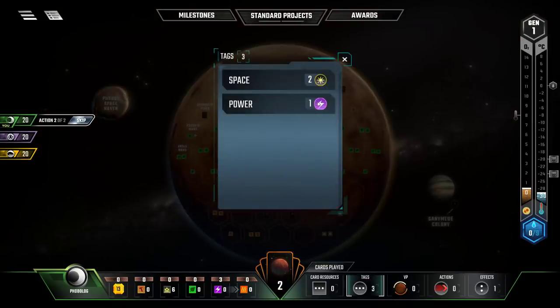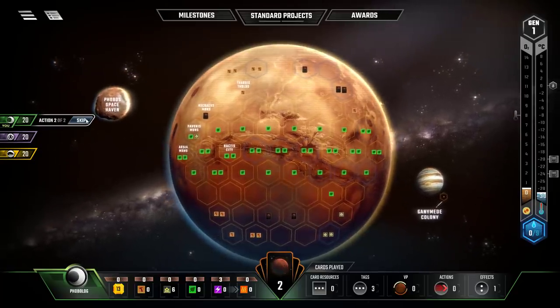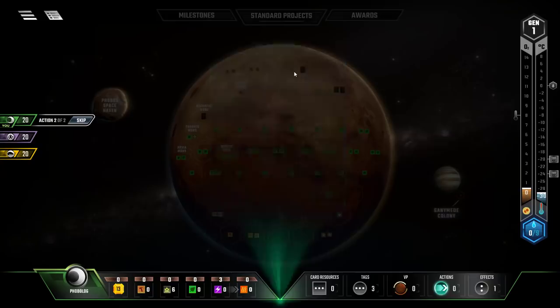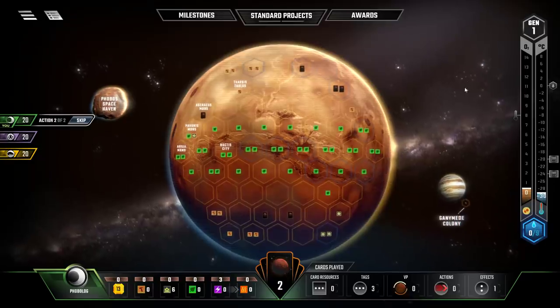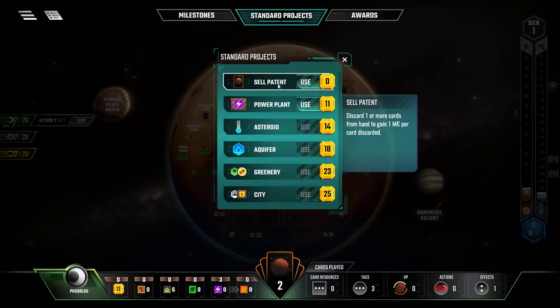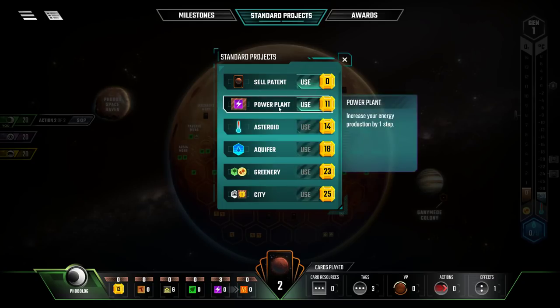I now have two space tags and one power tag. Some cards require tags as a prerequisite. For my second action, I could play the equatorial magnetizer, which lets me increase terraforming rating by decreasing energy production. I can also look at standard projects — things always available as actions. You can sell patents by discarding cards for one megabuck each, build a power plant for plus one energy at 11 megabucks, drop an asteroid to increase temperature, place an aquifer for ocean tiles, grow a greenery, or build a city.